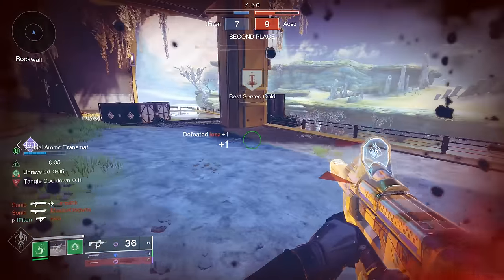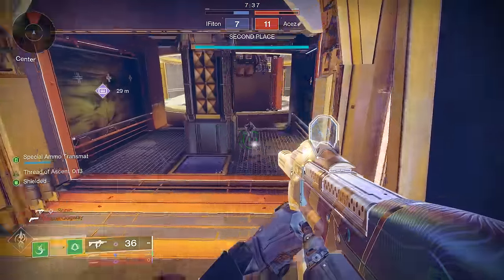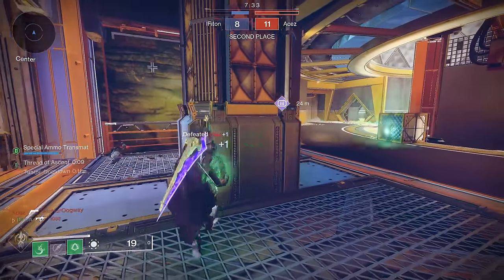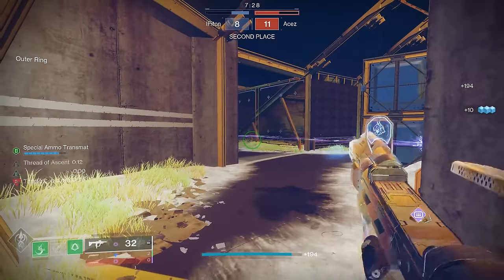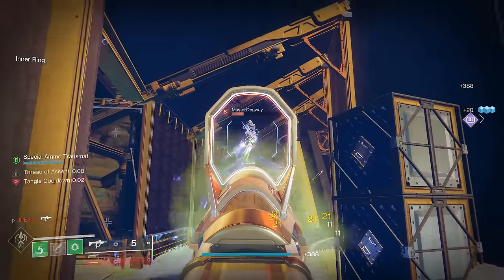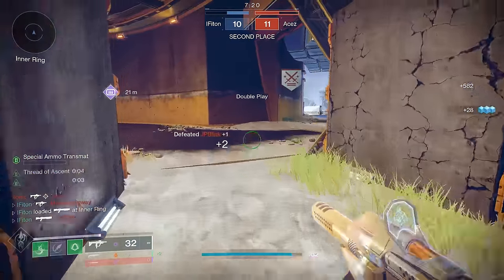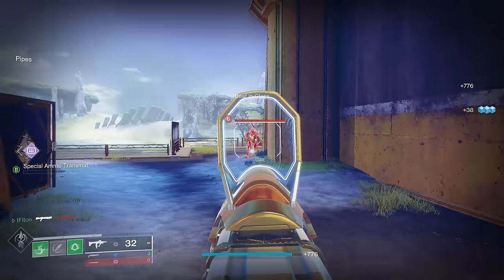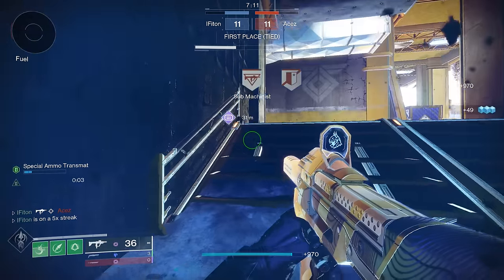Thank god he was weak, because I probably would have lost that — he had some really really good shots. I got a shotty kill so I could proc the damage perk and it worked out in my favor. This guy's weak, I think he's baiting. SMG dead — I'm going to slide. I really wish he didn't pull a shotgun out there, I wanted an SMG fight, but that works.